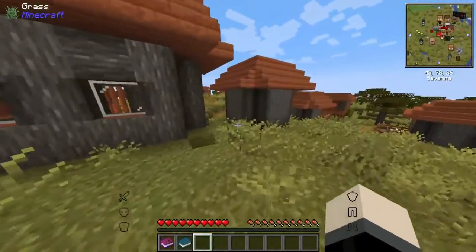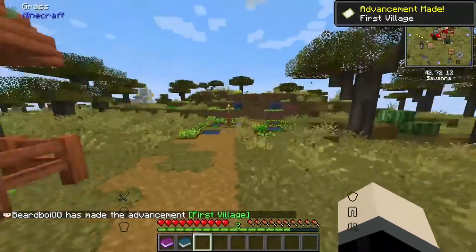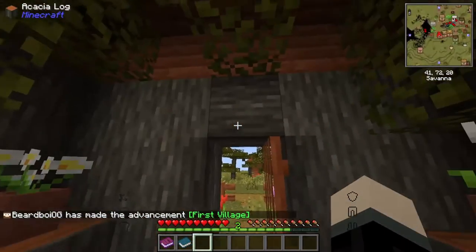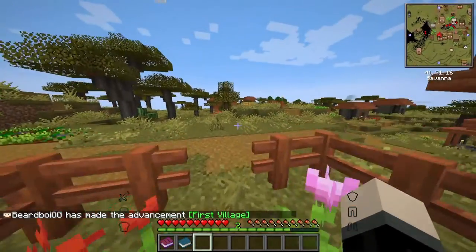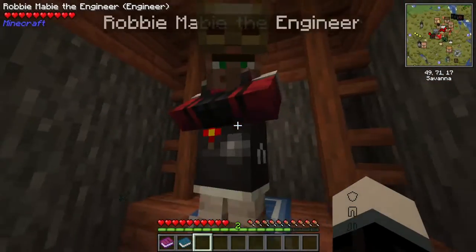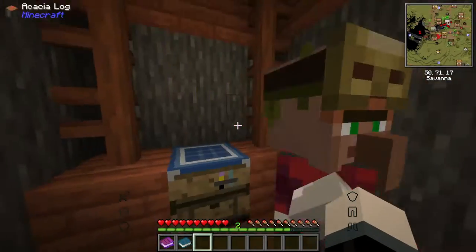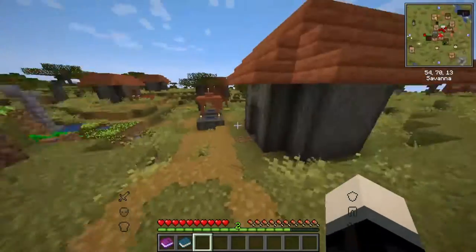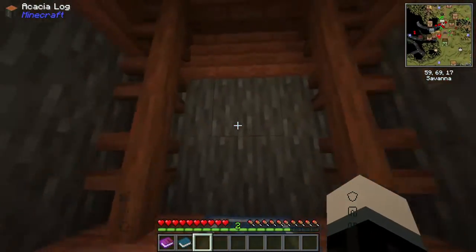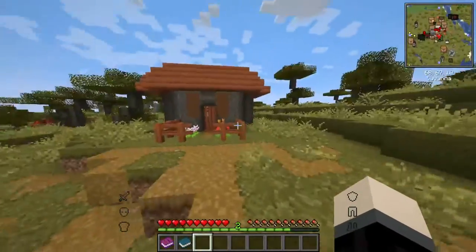This is the Better Minecraft 1.19.2 version, and with this we have basically all the 1.19 features that you would want — you know, the frogs — and also getting all these cool mods, like we have this redstone villager. That is cool! But do you guys have any loot at all?